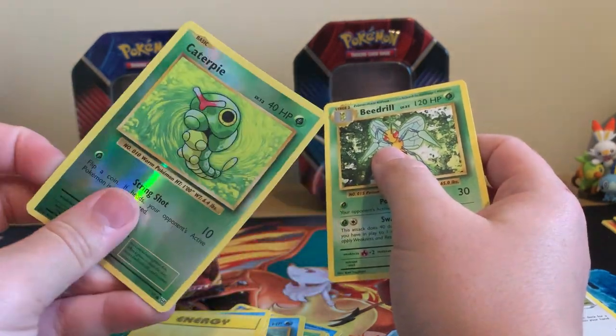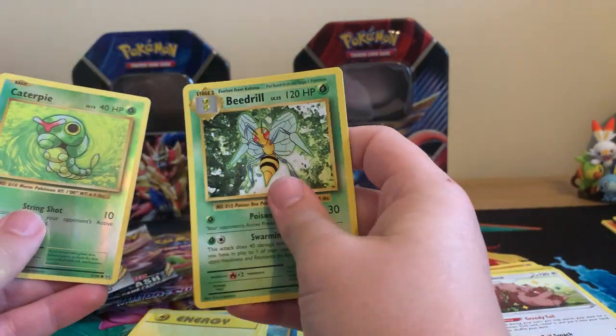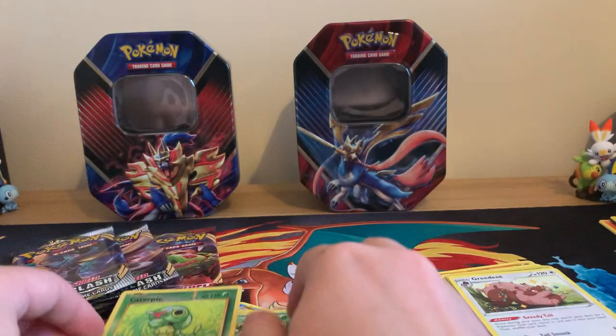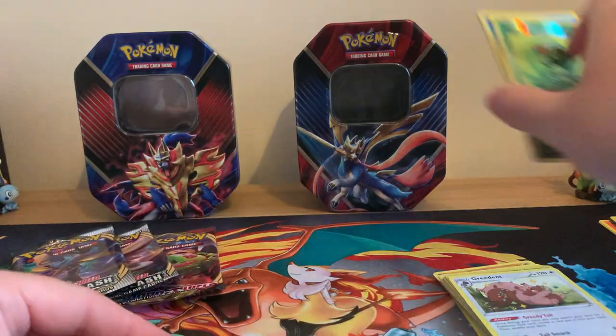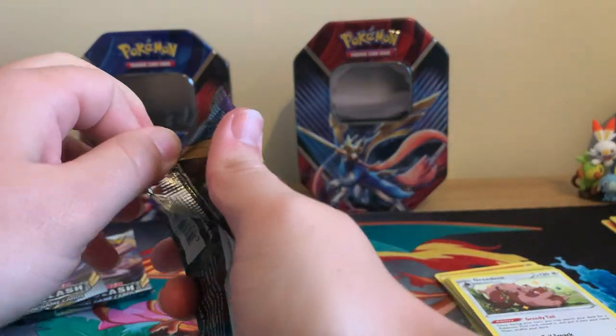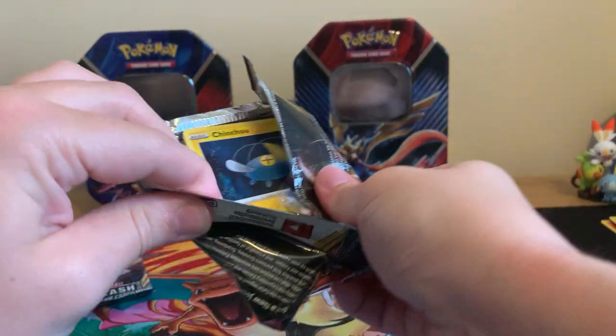Now, this Caterpie feels really thick for some reason. Look how much it bends in there — there's just not much in that. That's really strange. Oh well, anyway. That's my highlight for today, isn't it? Moving on to that base set Sword and Shield.